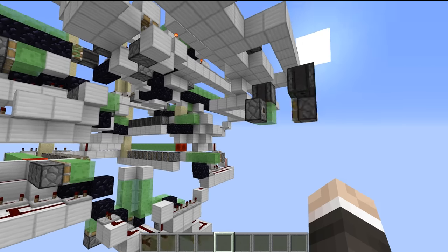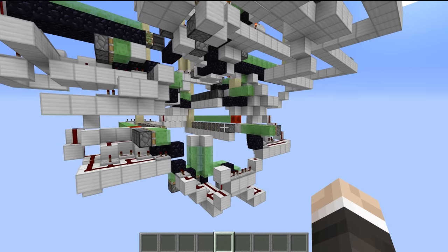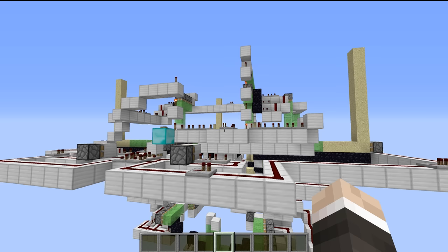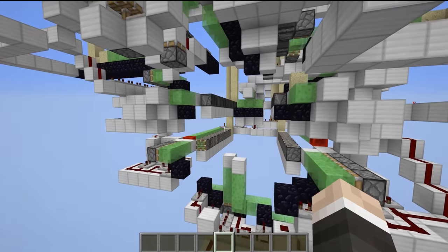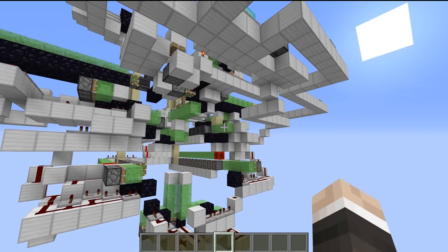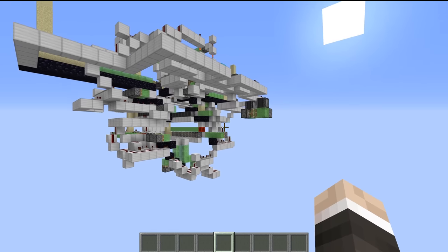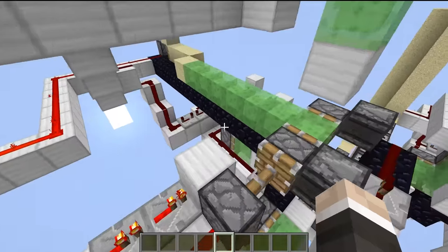The cool thing about these self-building flying machines is that this machine has kind of a magazine of them. You can see all of these pistons, observers, and sticky pistons — there's a bunch of different flying machines stored inside this thing. So if we hit this button again, everything will kick into gear once more and we'll get ourselves another flying machine. The blocks get pushed down, and then we have another flying machine — so there's the original one, and then look, we've just built another flying machine flying straight after it. This is genuinely useful.